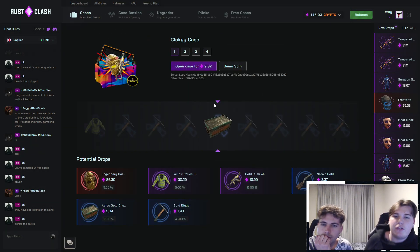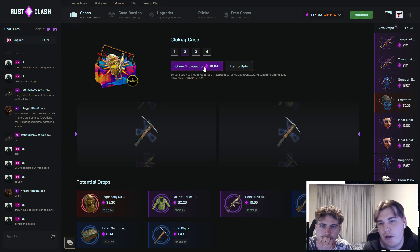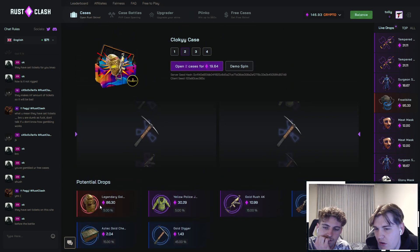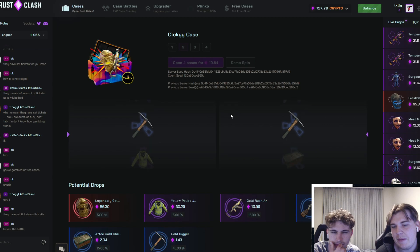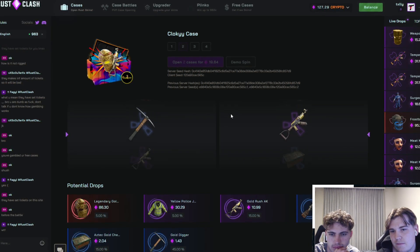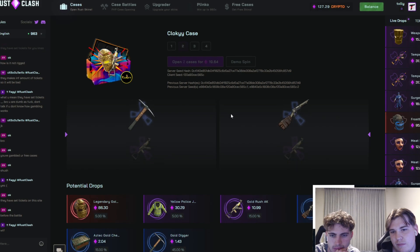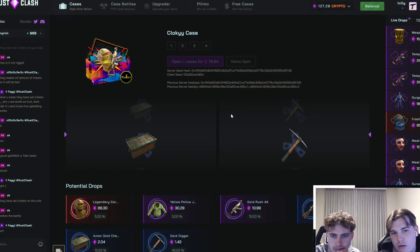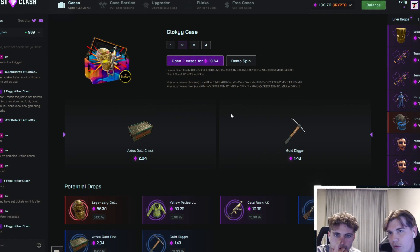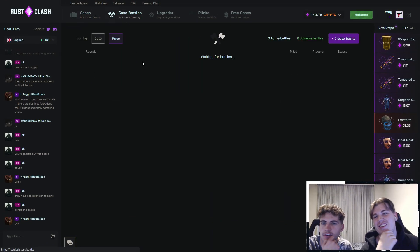Let's open two of these. We're going to do a clocky case, just a solo — two of them. It's pretty much another high chance case, but it's only 5% chance to pull that legendary. It'll be 20 bucks. We're going to pull two of them though — that'll be beautiful. Not good. Not good at all. Today's not a good day.